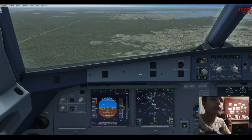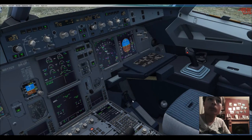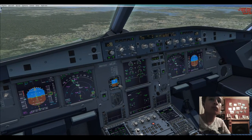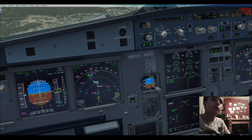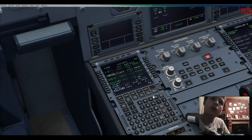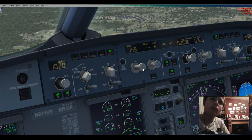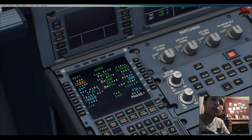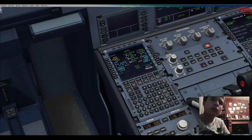Approach checklist. ECAM status checked. Sliding tables stowed. Cabin signs checked. Nav accuracy checked. Barometric reference set and cross-checked — 1020, 1020. Gear down. Target speed 148. The APP speed is 151 — VLS is 146. Full landing checklist — there you go.